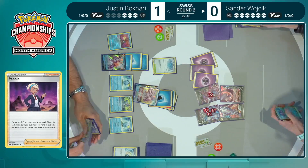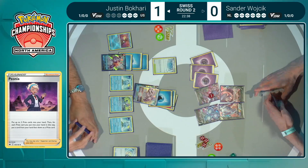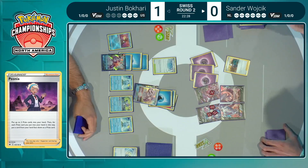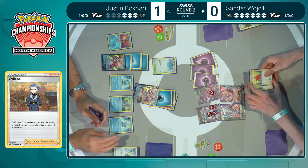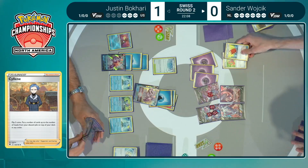It looks like the players are going to have enough time to play a solid game three as well. We're getting down to the nitty gritty — just simple attach, attack — there's no attaching to anything going on. Scoop Up Net, Recover heals that damage right back. Mewtwo V-Union with only four damage counters on it, and we just keep on swinging. Everybody has been in this position playing against a control deck — you're trying to deal as much damage as you can to this incredibly bulky Pokémon and you just can't seem to get there. Peonia is going to find the Cook — maybe the Cook is the healing that makes this a little bit easier.